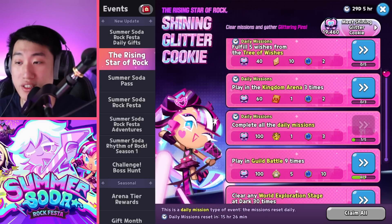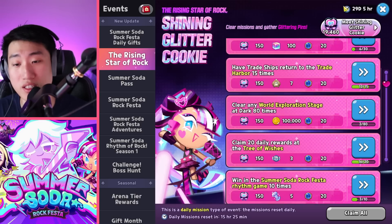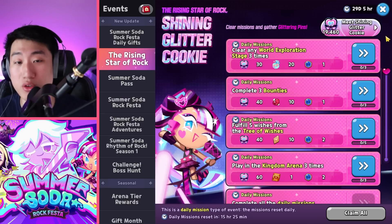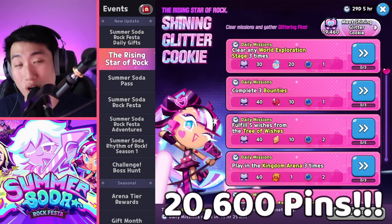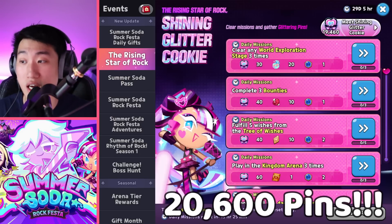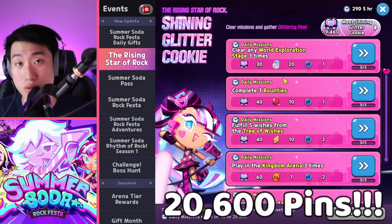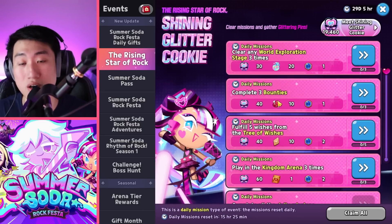The next source is the Rising Star of Rock event, which is going to give you guys the majority of your Glitter Pins. From the dailies as well as the one-time event rewards, if you take advantage of the remaining 29 days, you're able to get a total of 20,600. From my calculations, you get 300 per day multiplied by 29, and then all the one-time rewards add up to 20,600. The majority of your pins are going to come from this.